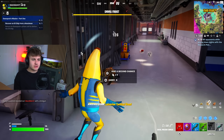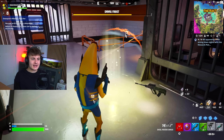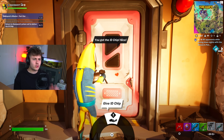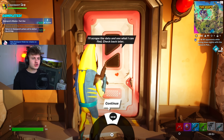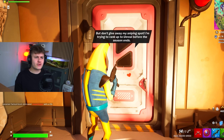There's a henchman! There it is — collect. Let's get out of here. I think we've completed the mission. Let's give this to Gwenpool. She says: 'You've got the ID chip. I'll scrap the data and see what I can find. Check back later. But don't give away my sniping spot — I'm trying to rank up for Unreal before the season ends.'